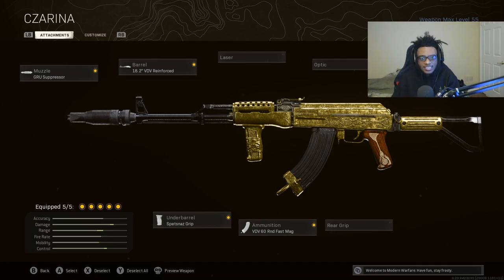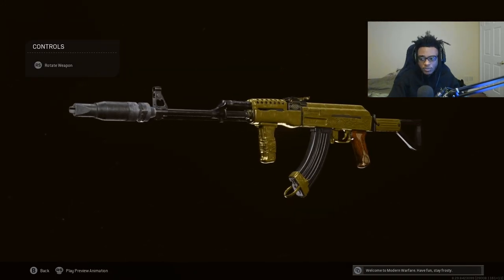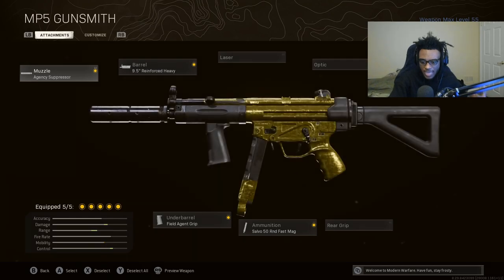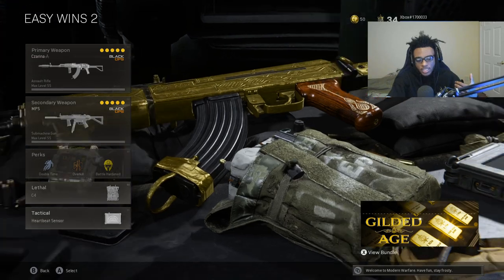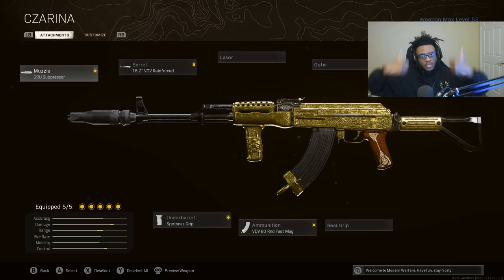This is the fastest-killing as well as the no-recoil AK-47 class setup in Warzone. If you guys have not checked out the Black Ops Cold War AK-47, make sure you guys go ahead and do so - it absolutely destroys. The rest of the class is going to be the MP5 - you guys know the drill with the attachments. Then I have on Double Time, Overkill, Battle Hardened, C4, as well as the heartbeat sensor. If you guys enjoy this class setup and end up getting a win, make sure you smash the like button, subscribe to the channel, and turn on those post notifications. Let's get right into the gameplay.